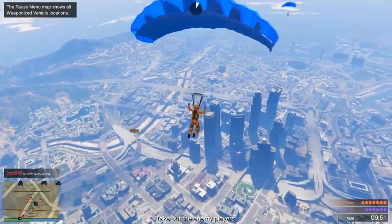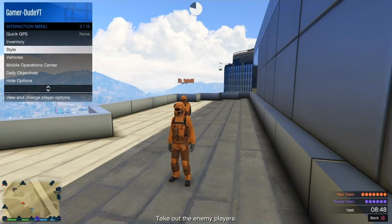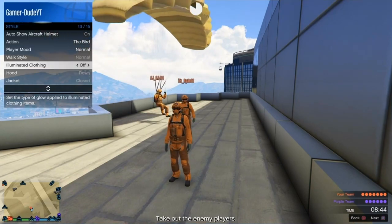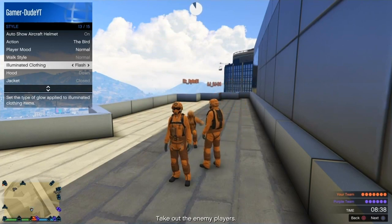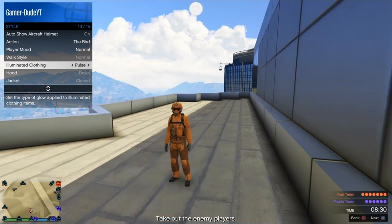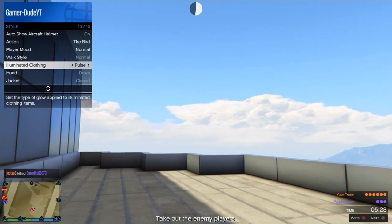because this is a mission where you're going to get killed if you don't get somewhere safe. I just landed on top of a building with my friend. Once you land on the building, go to the interaction menu, go to style, go to illuminated clothing and just keep going right for about 20 seconds. When you've done that, just put your controller down and don't do anything for about 5 minutes and eventually you should get kicked.